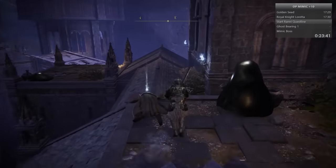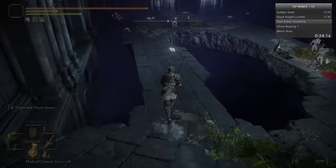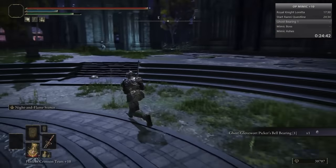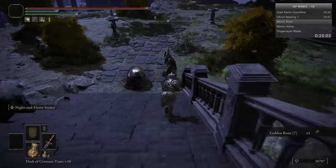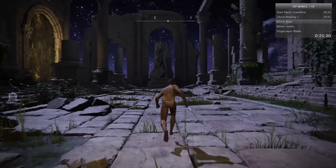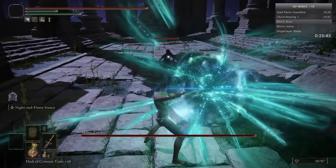Now we're in Nokron, Eternal City. First up is the first item we'll be getting: this is the Ghost Glovewort Picker's Bell Bearing. It allows us to buy Ghost Gloveworts one to three in the shop in the Roundtable area. We're gonna need to kill this boss - it's the Mimic boss. What you can do is unequip your items and it creates a Mimic of you with basically no items. The easiest boss in the game, honestly.